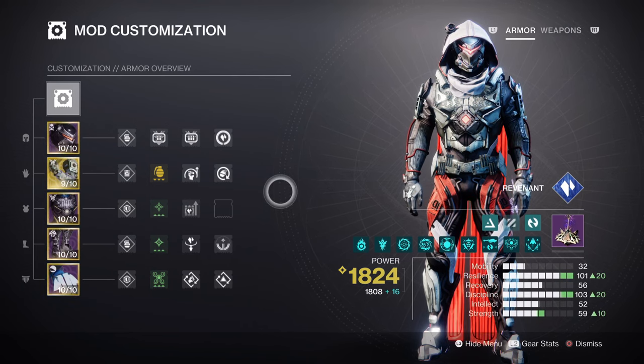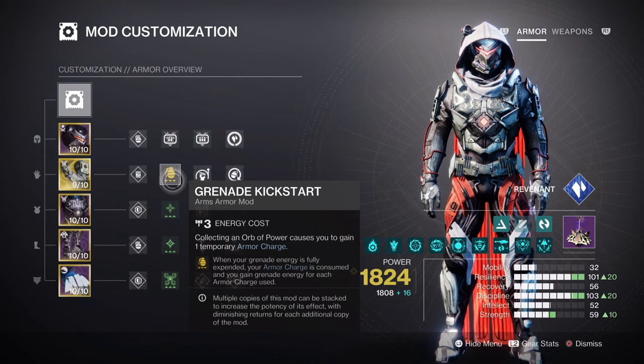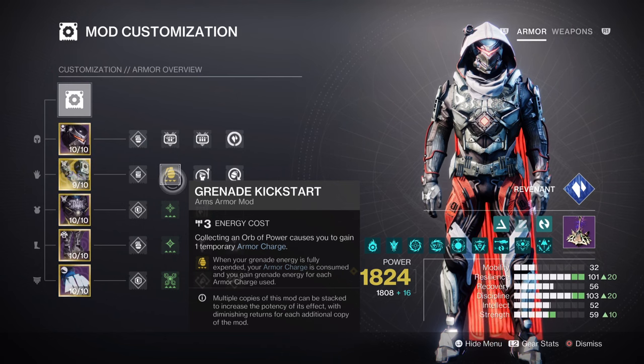I can see this being useful for when you need to play risky to save an ally or deal extra damage up close. Do remember, it doesn't make you invincible. If you have Devour available, it should make whatever strategy you have in mind a safe option to achieve, but only by so much. Discipline at tier 10 with Grenade Kickstart will provide a 46-second cooldown via Renewal's Grasp, which is fairly fast compared to its nerfs before. Once you apply Whisper of Shards and Devour's secondary effect via Bloodline's exotic trait, you can get the cooldown reduced to roughly 20 to 30 seconds at best.